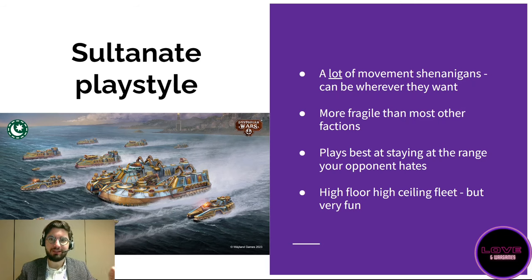Before we start talking about everything in the box, we have to remember the Sultanate playstyle. More than any other faction, a lot of their power comes from movement capabilities — they are extremely mobile. The Egyptians may be a little bit less mobile than the Turkish, but it is really key to them. The entire Egyptian roster is skimming, which means you can hide behind an island and bounce to the other side while still remaining obscured.